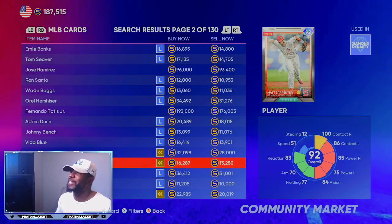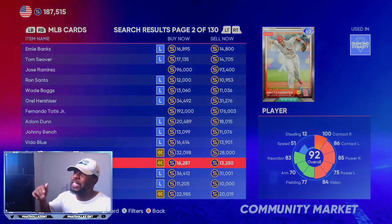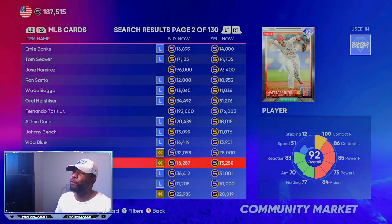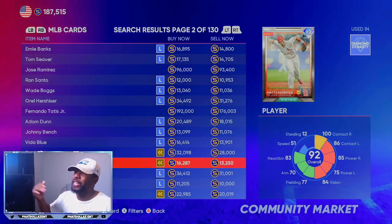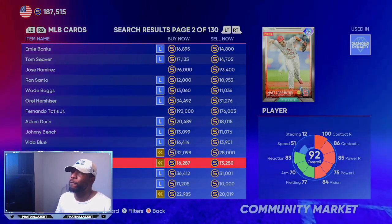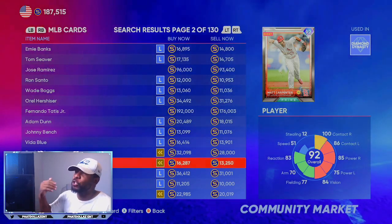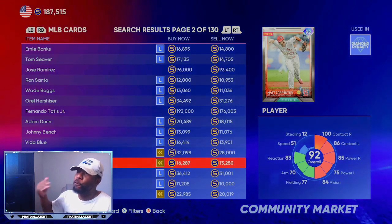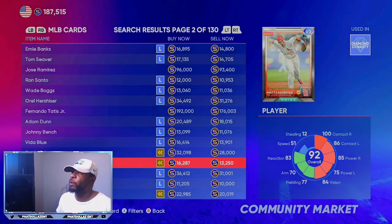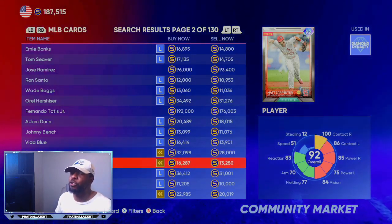This 92 overall Matt Carpenter is a perfect card — it has a 3,000 stub gap. You're going to lose about 1,600 to taxes but still walk away with about a 1,400 profit per transaction. If you flip four or five of these you can easily make 7,000 to 8,000 stubs in a little over three or four minutes. I like to start with about 75,000 stubs so I can place four orders, flip them, get some stubs back, then move to the next card. In about 15 to 20 minutes you can make 20,000 to 25,000 stubs.